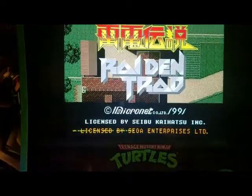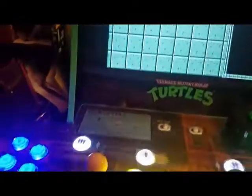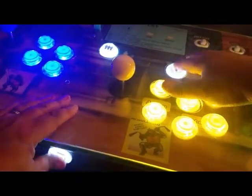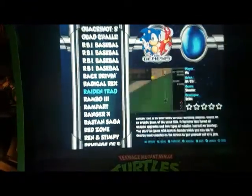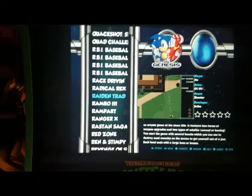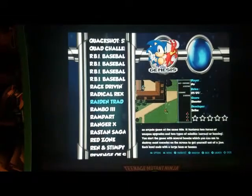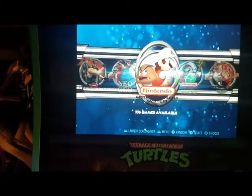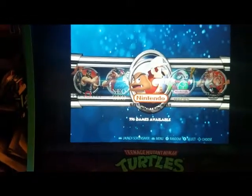To get out of the game, remember to press coin and start at the same time. That takes you out of the game. Now go back to exit this menu, and let's select another game — let's play some Nintendo.